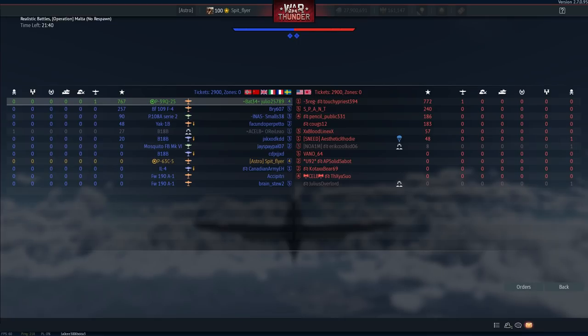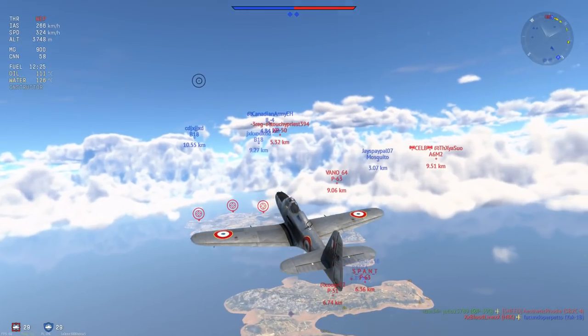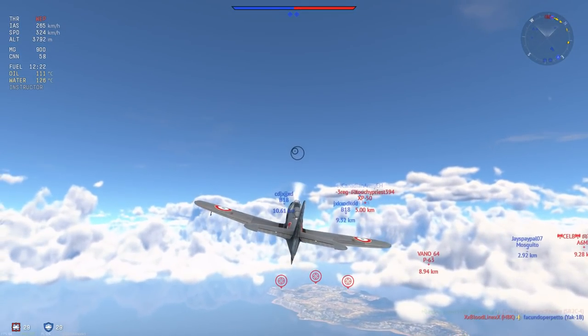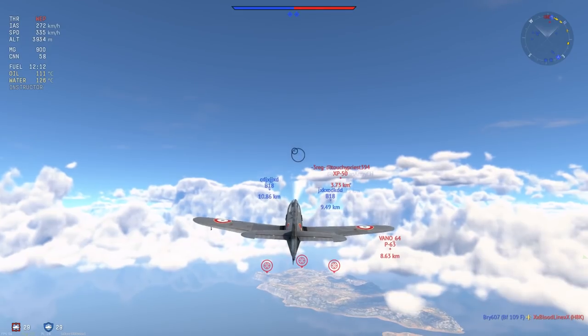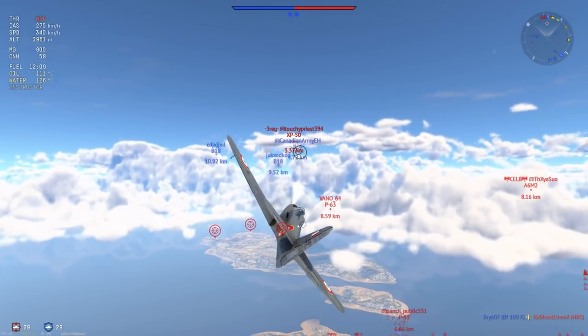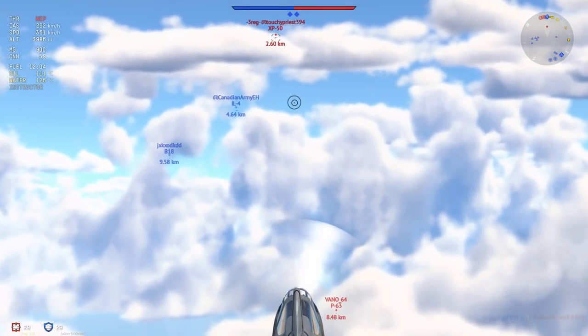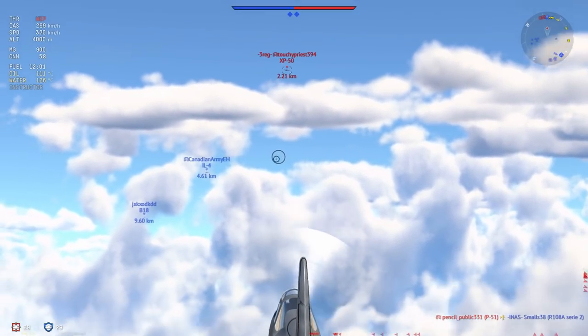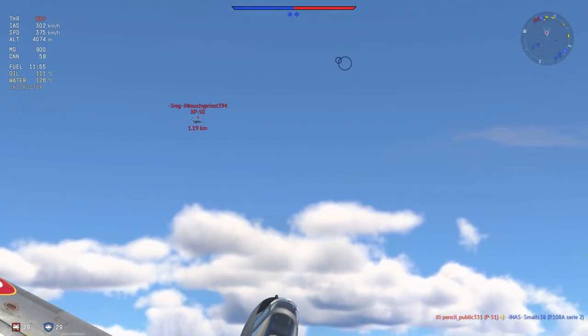This plane is also a little bit strange. It has one of the weirdest armaments in the entire game — it has four 50-cals, which isn't really that weird, but it also has a 37mm cannon in the nose. You might think it goes through the engine block, but no, it actually doesn't — it just sits in the nose. It's a fairly low-velocity 37mm cannon, and I'm going to try and get some kills with it, but you'll see how much of a shotgun it can be.